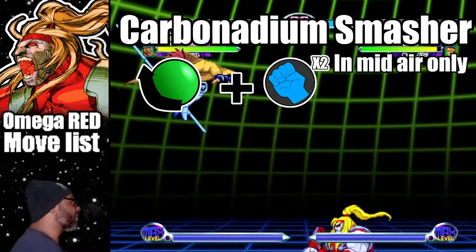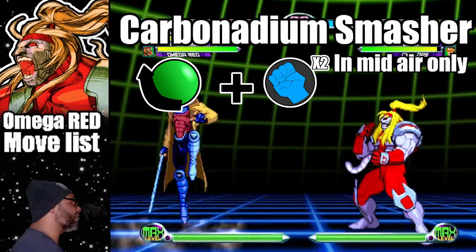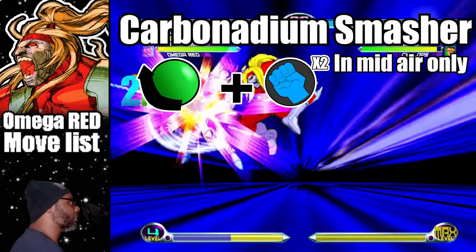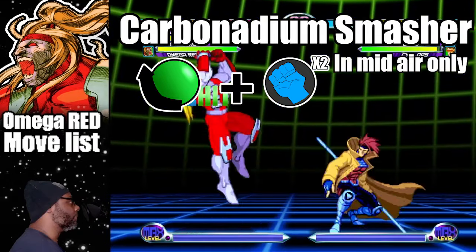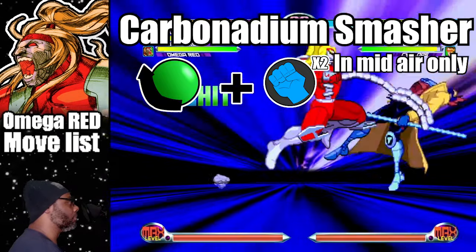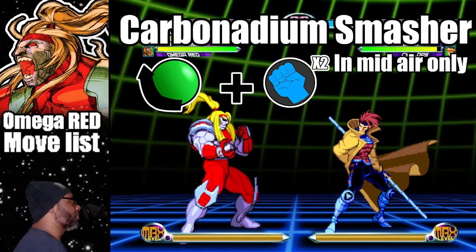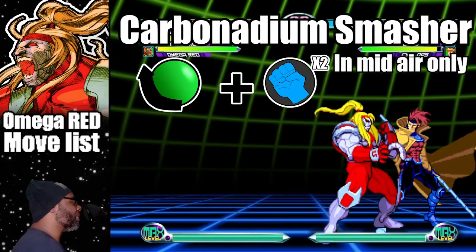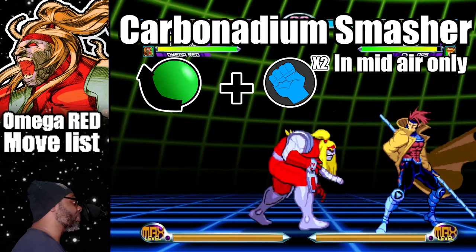The Carbonadium Smasher has great range for zoning tactics and can be done from air dashing. It's also very possible to throw the enemy into the air with the carbonadium coil, then catch them with the Smasher before they land.